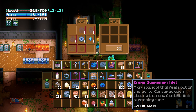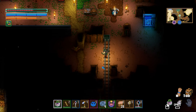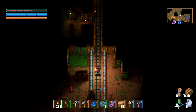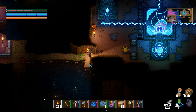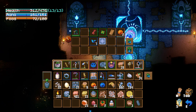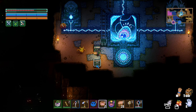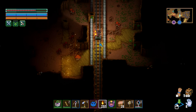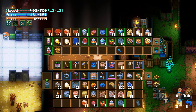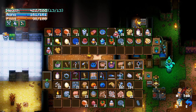I was going to end the video there, but when I came back to buy some stuff from this guy I realized the slime summoning thing he sells is called the Giant Slime Summoning Idol, whereas the one we found is called the Crown Summoning Idol — a crystal idol that feels out of this world, consumed upon placing it on any giant slime summoning rune. We might just do that since we still have a bit of time left in the video.